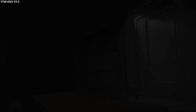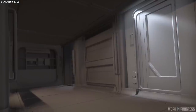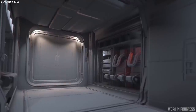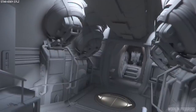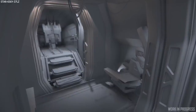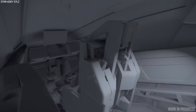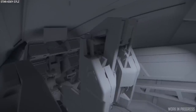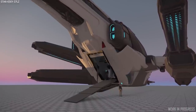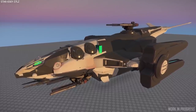For Alpha 3.15, around September time, we can see the Aegis Redeemer which is now in grey box as CIG rebuild the ship using current metrics. This was originally the winner of the Next Great Starship competition in which the community were tasked with creating a ship for the game. Back then it was to be a dropship but with the addition of many more dropships it is now a gunship, likely great for close air support. It was also the first ship to ever have a coffee machine inside.